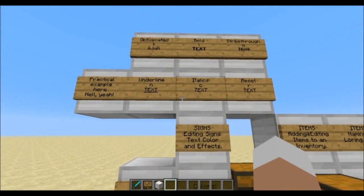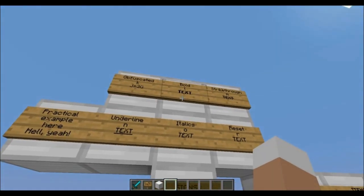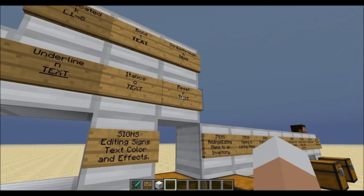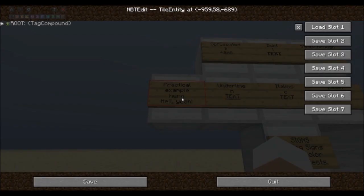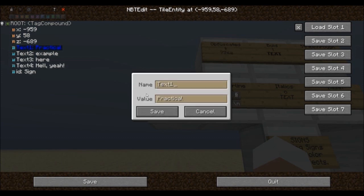First we are going to learn how to edit text on signs and in books. You can format your text in various ways such as obfuscated with the letter K, bold using L, or underlined using the letter N. To make use of these formats you may edit a blank or written sign with the slash nbtedit command, open up the root and edit the four lines directly. Choose a line and hit the enter key to edit it. To format your text use the button provided on the right side of the GUI to add the format tag, after which you add the letter corresponding with the format you're going for.